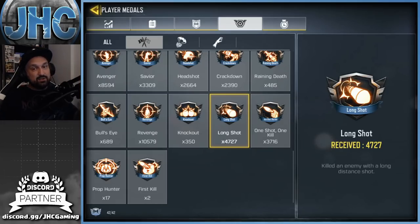Either you do the long shots or you do the headshots. I still suggest you do long shots first if you have the choice, because you're still gonna get some lucky headshots while doing long shots. The description isn't very clear — all it says is 'kill an enemy with a long distance shot' without specifying meters, and it's unclear whether it depends on the gun's range. Either way, you're gonna have to go for long distance shots.